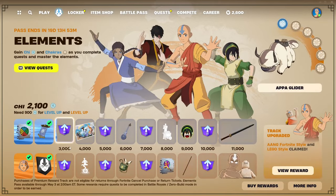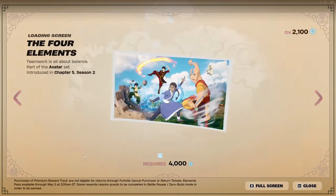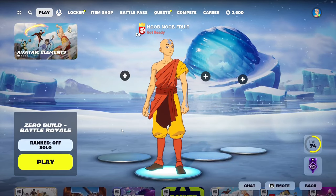Just to explain everything — this is the mini pass right here, and those quests will give you extra points which will allow you to get some rewards early. So if I fully complete these stages, I should be able to get the loading screen early and the emote early. I'm going to show you exactly how to do that.